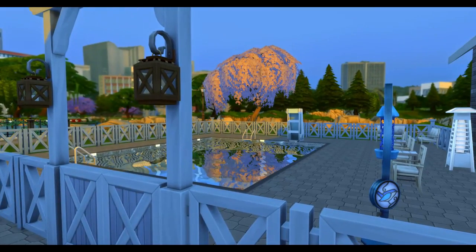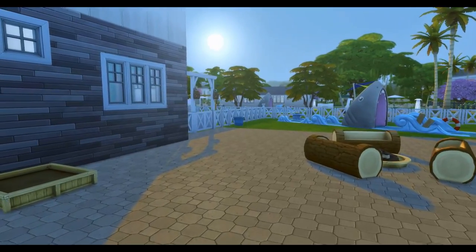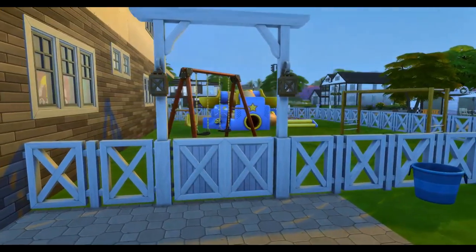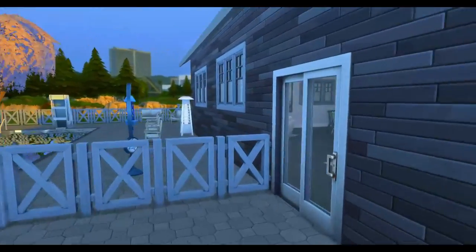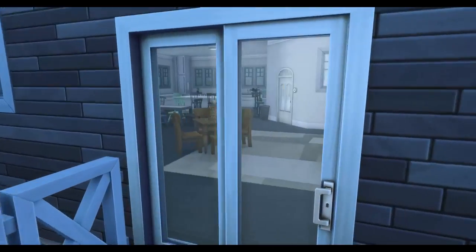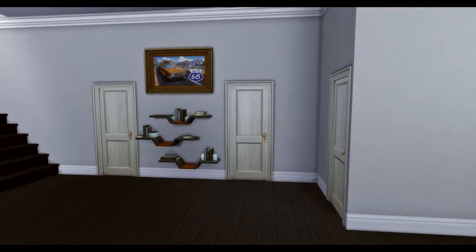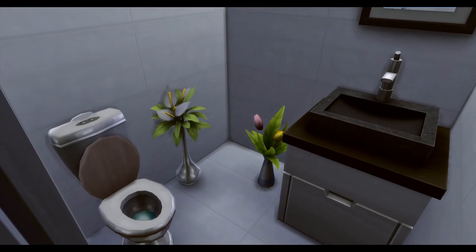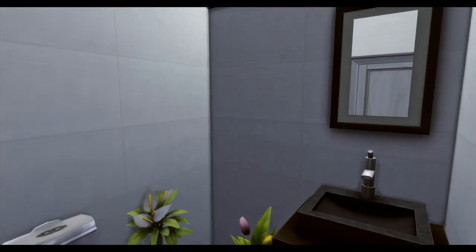We'll take a quick peek outside since the door is here. You can see all the fun stuff — the pool, jacuzzi, and seating area with a little heater so you can stay warm when it's cold outside. Here's the kids and toddler area outside. Then we'll head to the little half bath downstairs so guests can use it without disrupting anyone's privacy.